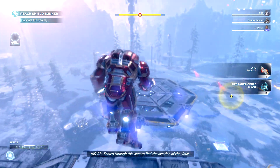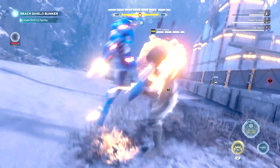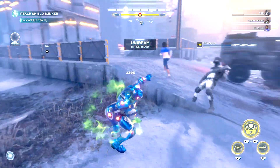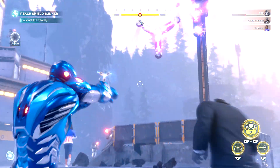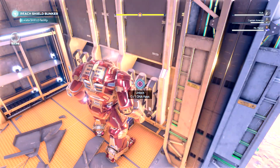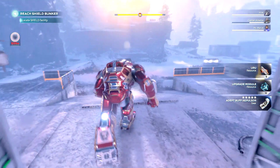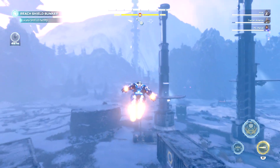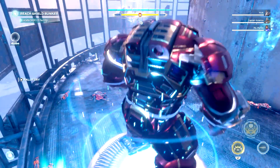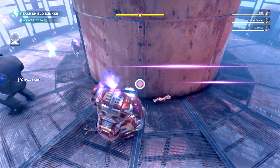Now move to the next DNA Chest, which is located northwest from the previous one inside a small building. By the time you get there you need to kill some enemies to refill your Hulkbuster ability — this is where the skills we set up come into action. Use your takedowns and Unibeam on the enemies you encounter, then solve the puzzle and open the DNA Chest again while inside the Hulkbuster. Then head north to east towards the large antenna, refill the Hulkbuster by defeating enemies, and activate it again to open the next chest.